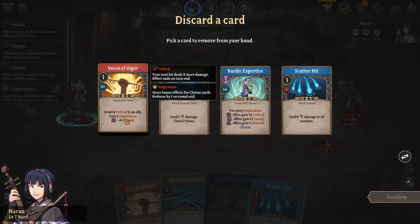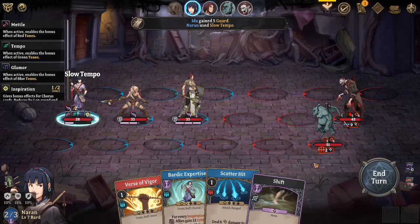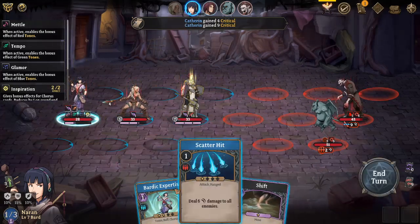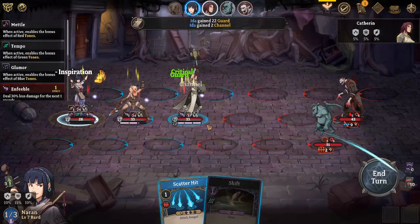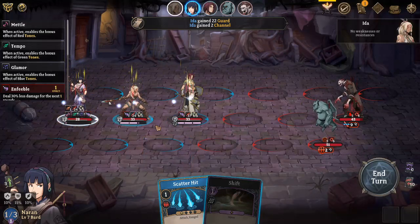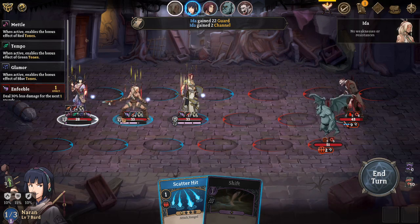I'm gonna Tempo... get rid of this Ricochet hit. Then I'll Verse. How many points do I have? And then a Bardic Inspiration - that got us all as much defense as we'll need for this turn. And the channel and the extra damage.